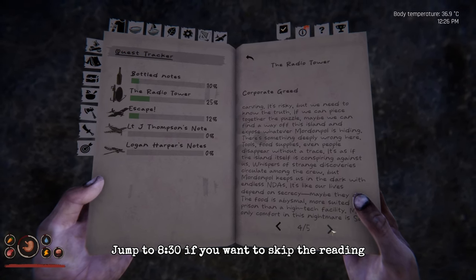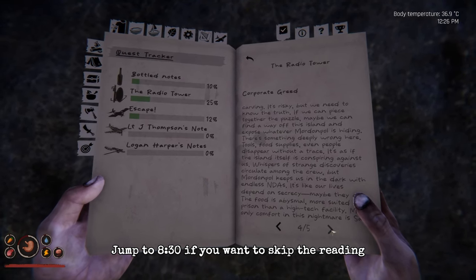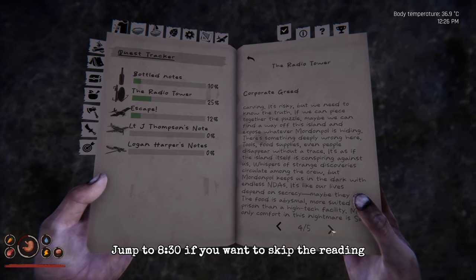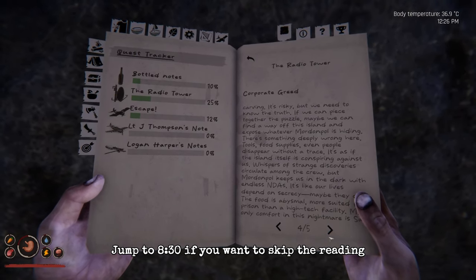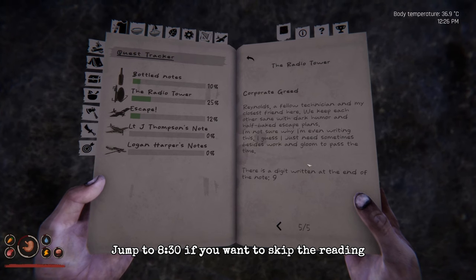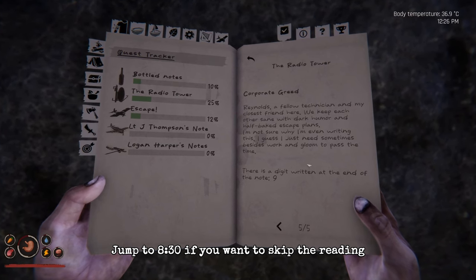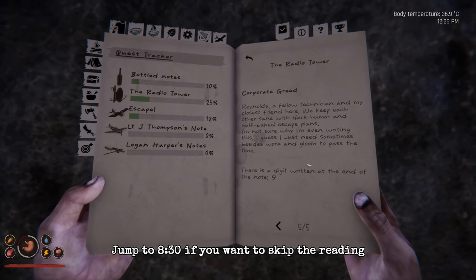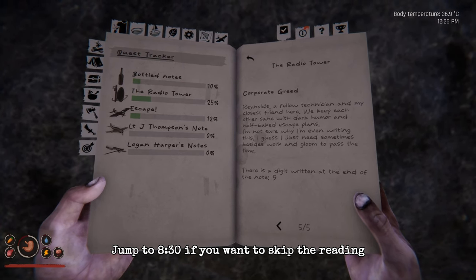Every night I lie awake thinking about the strange events and the secrets Morden Polly is hiding. I've heard rumours that some of the missing people were involved in some kind of experiment, but no one knows for sure. The NDAs keep us all in line. Sam and I are determined to get to the bottom of this — keeping a detailed log of every odd occurrence, every missing tool, every strange carving. It's risky, but we need to know the truth. There's a digit at the end of the note: nine. So we've got six and nine so far.